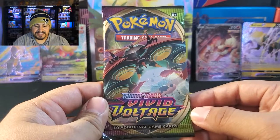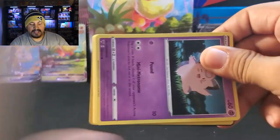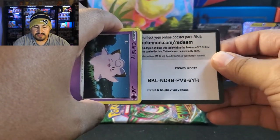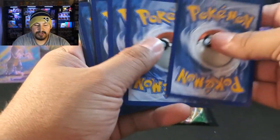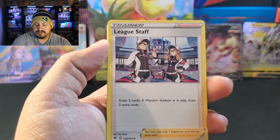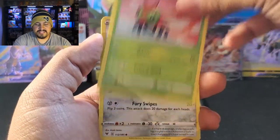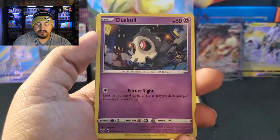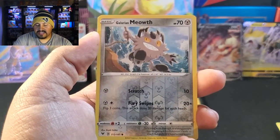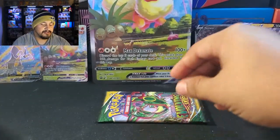We have Vivid Voltage. If we could pull the chunky Pikachu VMAX — woohoo — that will be insane! Let's not forget we could also get Amazing Rares from this set as well. Maybe we could get a Zamazenta Amazing Rare — we'd love to have one of those. We have Clefairy, Vampi, Yanma, Galarian Meowth, Duskull — no Amazing Rare. It is a Galarian Meowth and an Alcremie — non-holo. Okay.